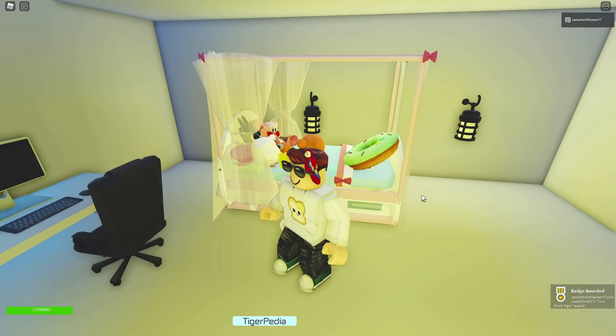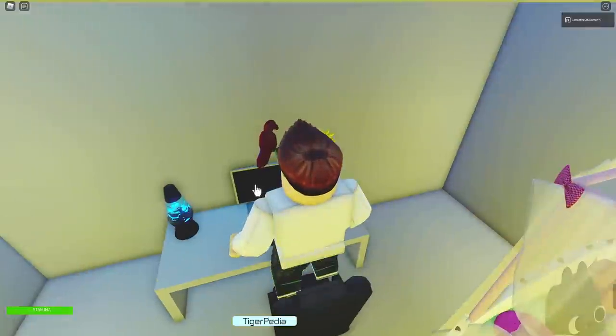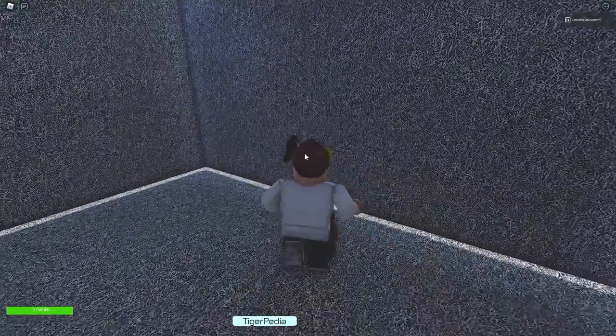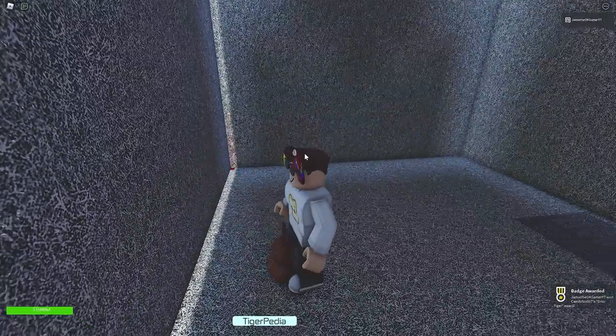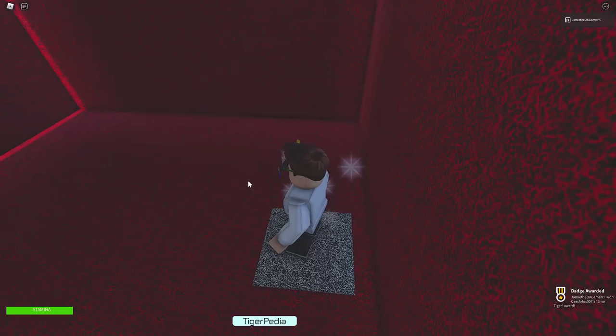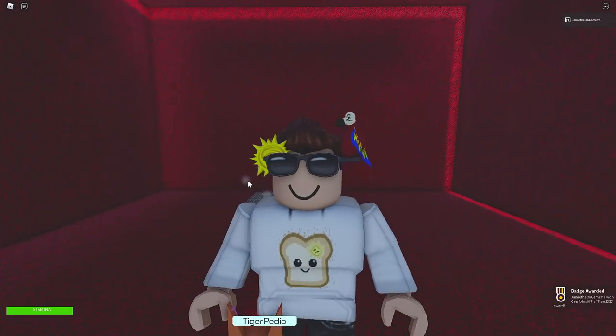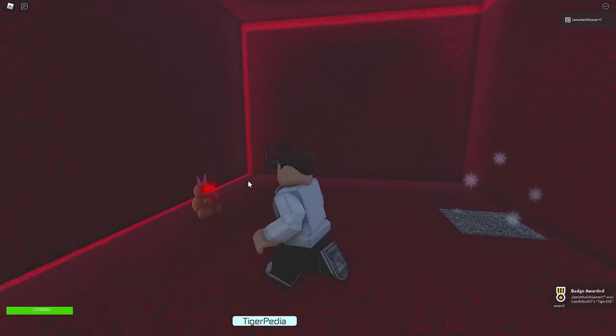Let's see - a big donut. Torn, torn plush tiger. Am I supposed to click? Click it. What do you know? Who's this? Error tiger. And then look - is this something? Where's this one going to? Tiger.exe? Oh my word. Definitely don't want to be here.